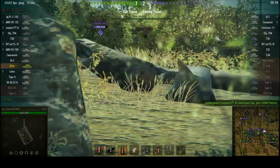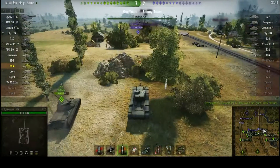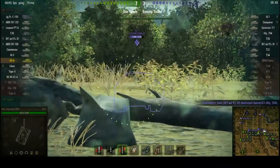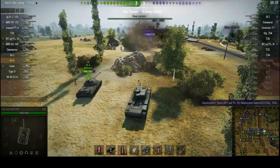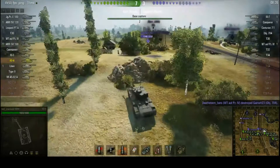But he's taking other damage as well. And we're winning 7-2 at this point — this is looking like it might be quite a nice victory for our team. Just planting a 122mm shell into the ground, because I hate worms.